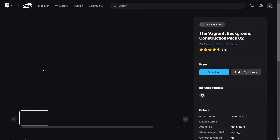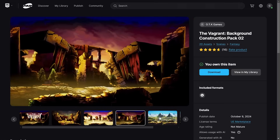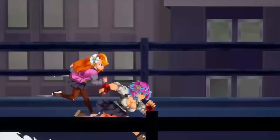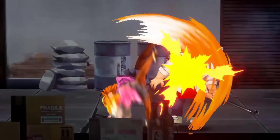On a side note, two asset packs with backgrounds from The Vagrant were added to the permanently free collection on the Unreal Engine Marketplace, or now FAB, making them available to use in your own games. Currently, OTK Games are working on Detained: Too Good for School, which I'm definitely looking forward to as a big beat 'em up fan, and I intend to feature it once it releases.